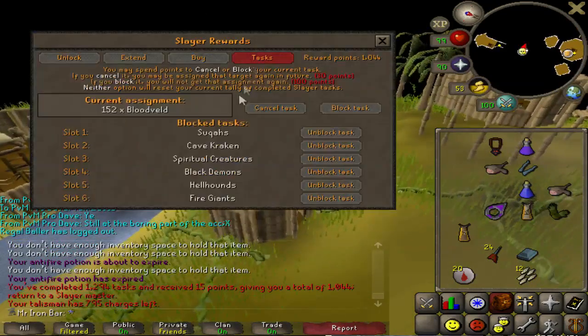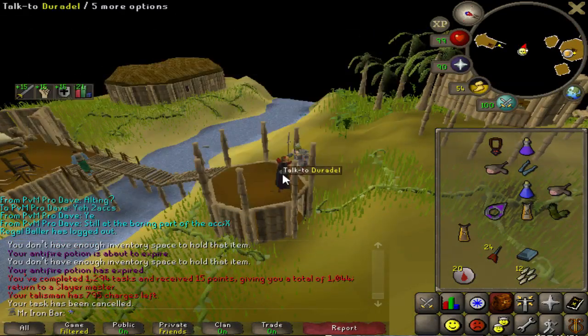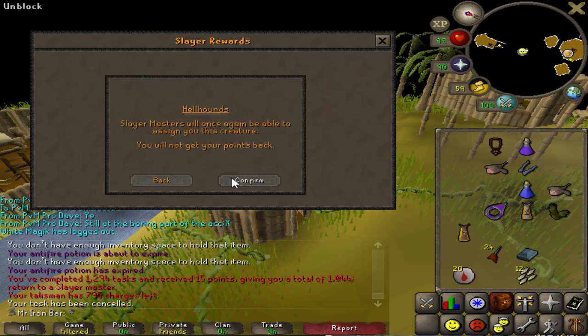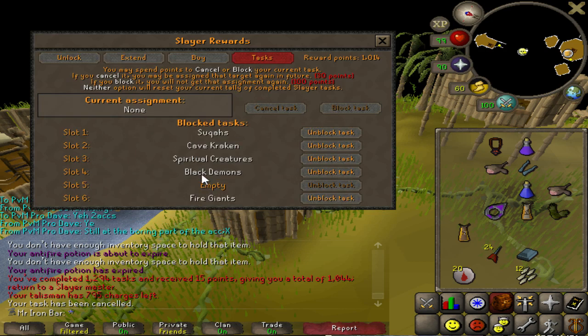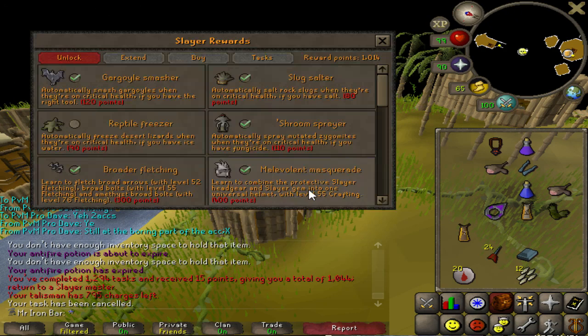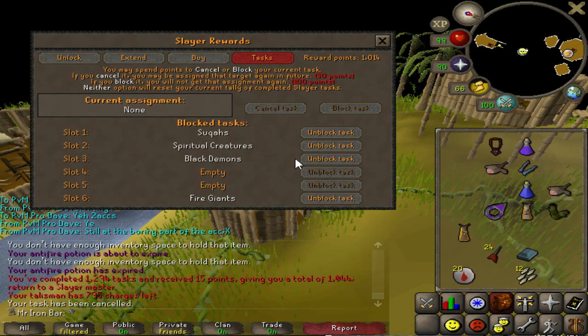I have to unblock some things because they'll be part of my 1000 KC goal. I'm going to unblock hellhounds — I've had to block them for a long time, but I want to get that 1K so I will be unblocking this. Also I have to unblock cave krakens. I never liked them just because they're so boring, but for the 1000 KC goal I think it'll be rather enjoyable. Let me check — unblock them both.